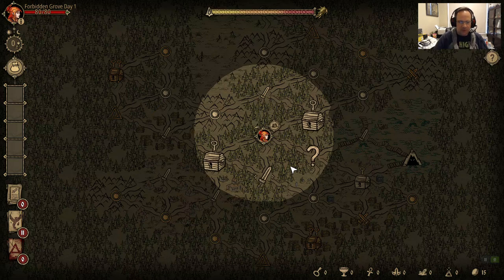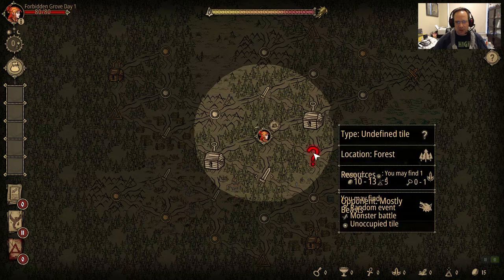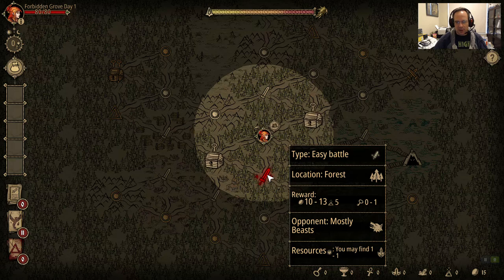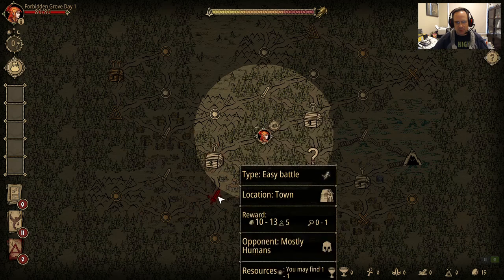As I hover over each area, there are five things that tell you what happens there, and the most important is what resources you could find. We're looking for chalices, not herbs. When we go to this area we would not get any chalices — we'd get herbs. So your ideal move is going to a place where you get chalices, like here. These areas over here all give chalices.